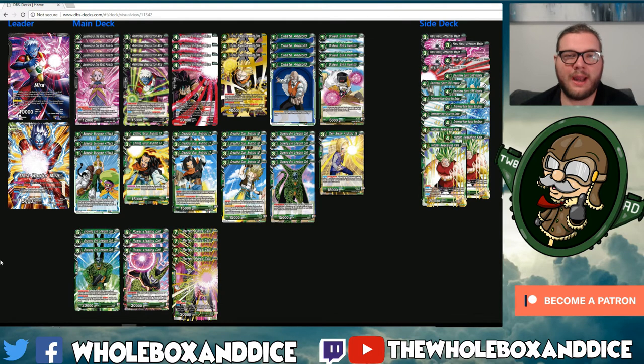Moving into the green stuff — running four copies of Create Android. We love this card; it's a way to guarantee we have a green card in the drop for Mirror when they swing in, and it's also great filtering on our deck. Same goes for Dr. Gero — the ability to look at the first couple of cards and grab something off the top if it's an Android. There will be Androids, however, that you will want to deliberately miss on Gero — parts of the Cell chain for example, the five-drop, the seven-drop, even the three-drop sometimes are cards you don't want to take out of your deck.